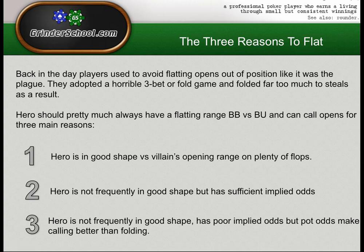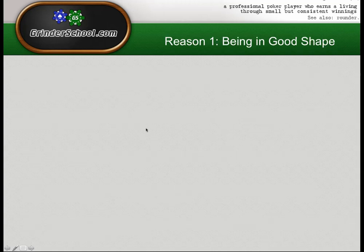Reason three: hero is not frequently in good shape, has poor implied odds, but the redeeming feature is that he has pot odds that make calling better than folding. Pot odds don't need to make calling plus-EV for the whole hand — their job is just to tell you whether calling is better than folding. Folding will lose you a big blind when you're in the big blind; if by calling you only have 0.85 of a big blind less in your stack on average, then calling is better than folding.